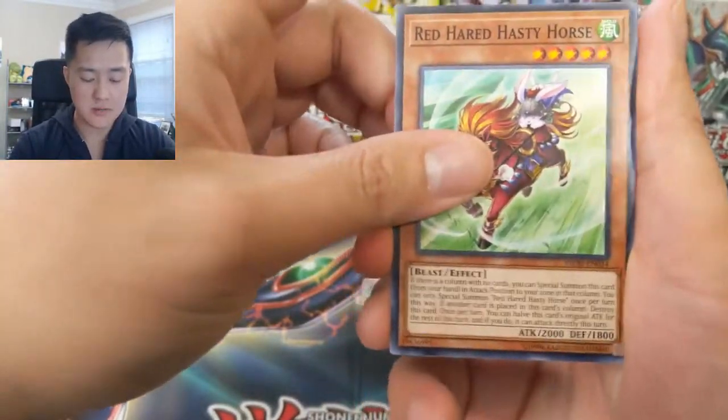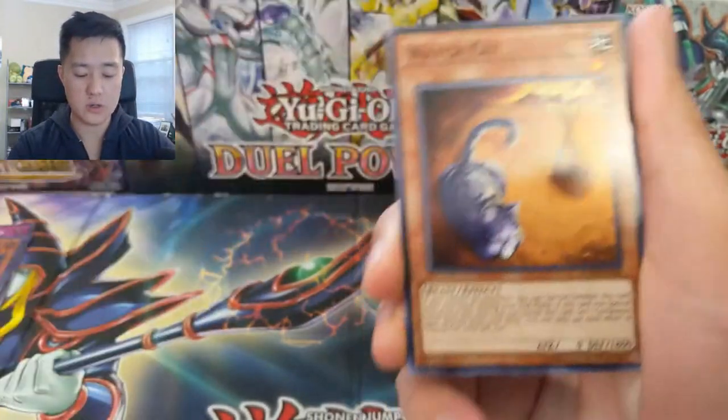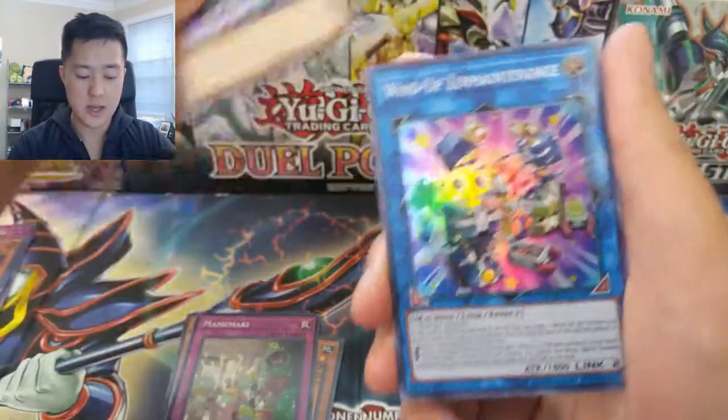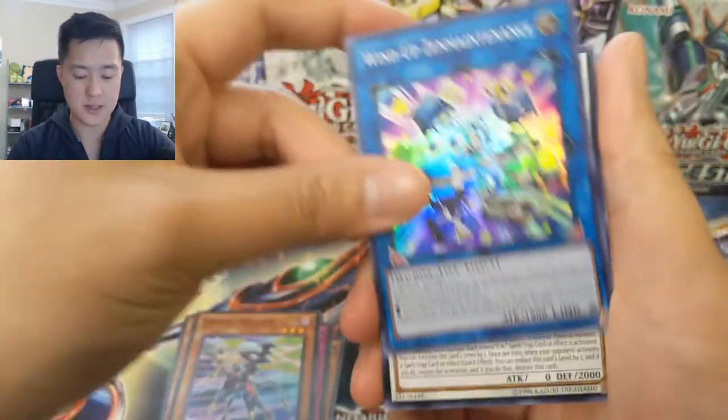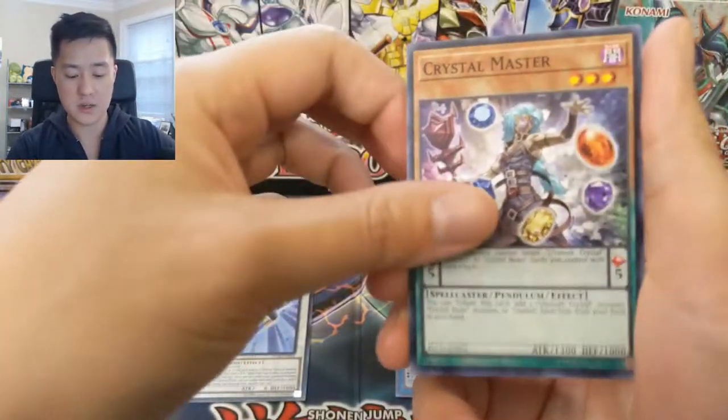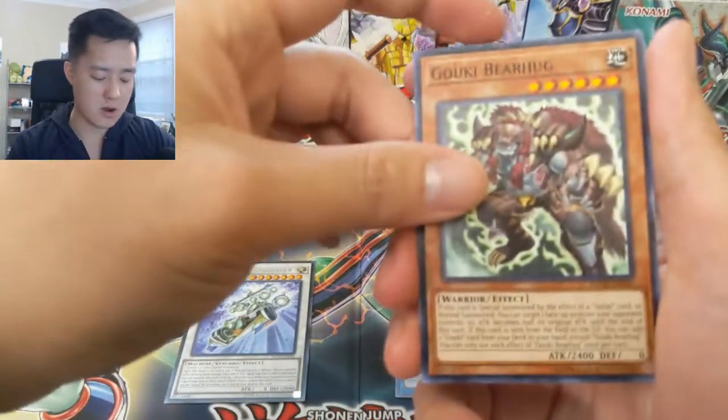All right, first pack: we got a Red Haired Feast, Horsewatch Cat, Nametaker, Defrag Dragon — looks pretty cool — Wind-Up Zenmaines, Maintenance, FA Dawn Dragster, Crystal Master, followed by Trans-familiar and Goki Bear Hug.